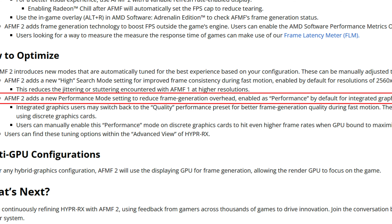A very interesting feature: for hybrid graphics configurations, AFMF 2 will use the display GPU for frame generation, allowing the rendering GPU to focus on the game. This means AFMF 2 can use integrated graphics for frame generation, so your game won't have any performance drops because the discrete GPU is fully dedicated to rendering. I'm waiting for an ASUS Zenbook S16 with Radeon 890M (RDNA 3.5) to test this and I'm eager to see if it works properly.